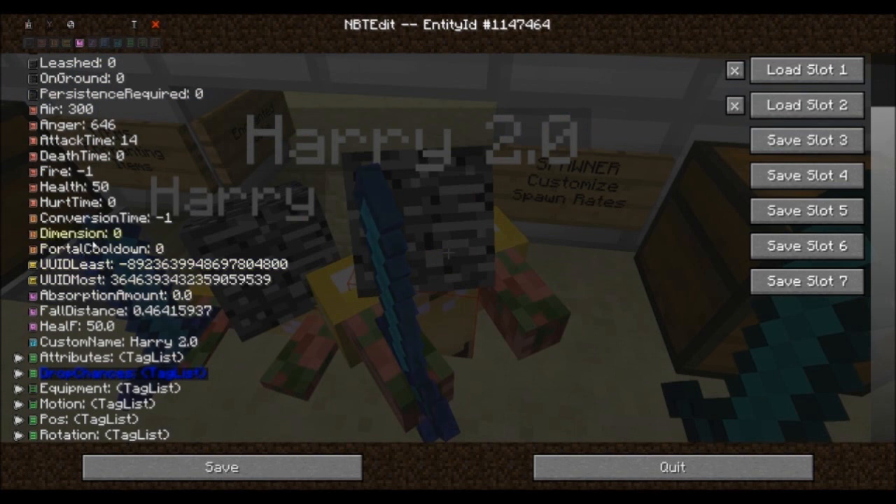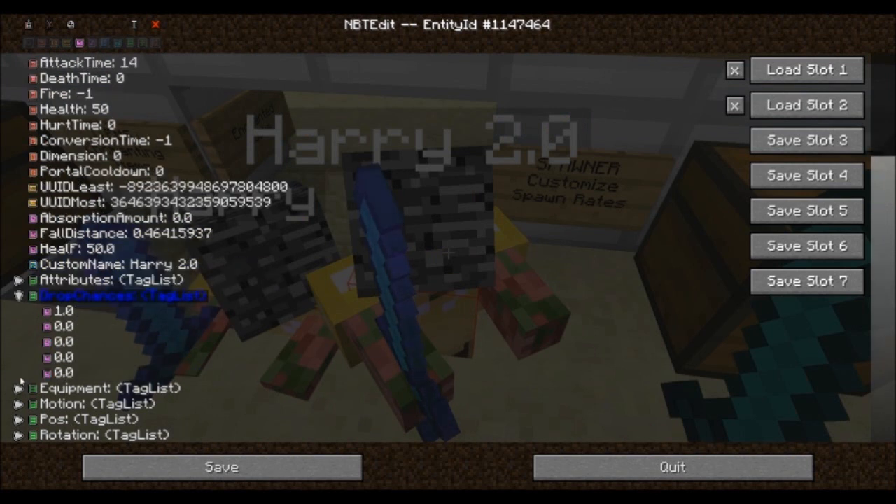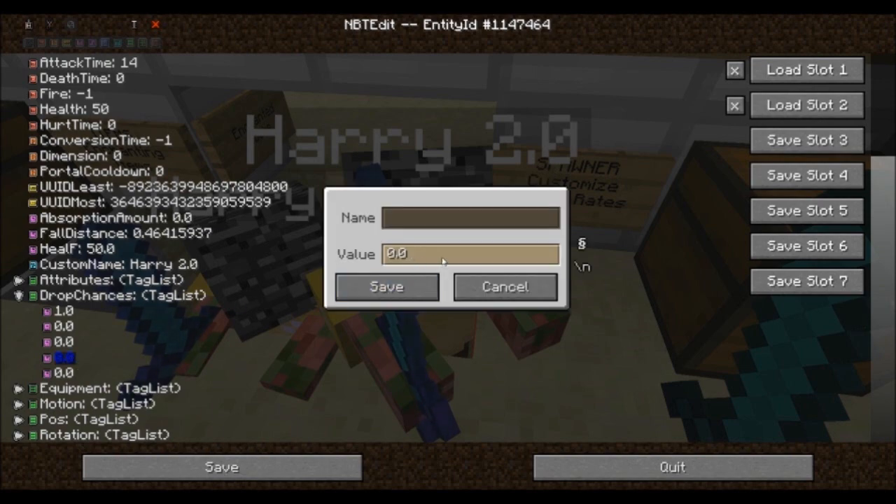To adjust the drop chances for your equipment, go within the drop chances tag list — it is arranged the same way as the equipment tag list, with the weapon at the top and the headpiece at the bottom. A value of 1 equals 100% drop chance and a value of 0 equals nothing. So right now we could set the golden chestplate to have a drop chance of 50%, which would be 0.5.